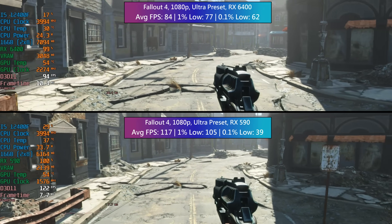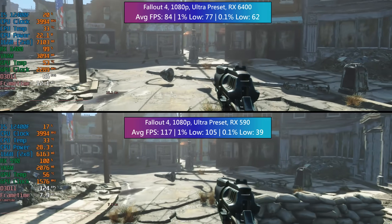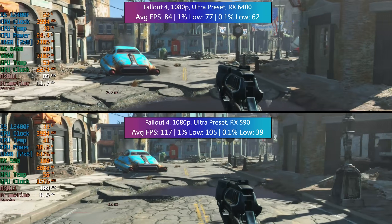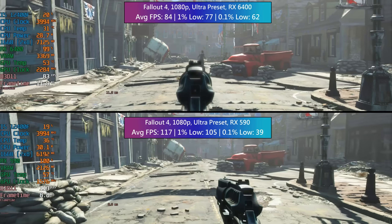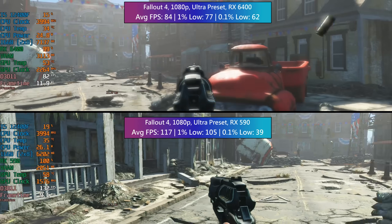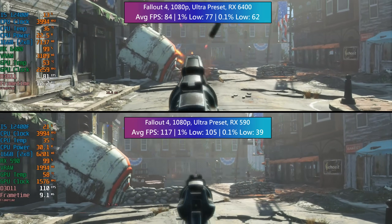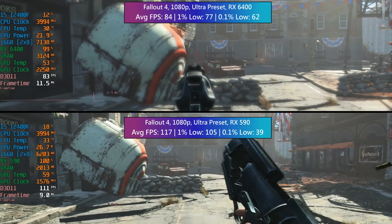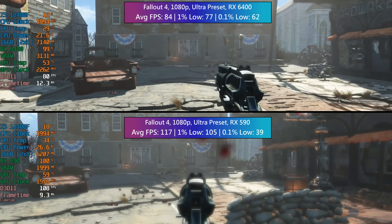Fallout 4 is also an older game, but just like before it doesn't use 4GB of VRAM — the limitation for the 6400 — even with the ultra preset. High resolution textures are disabled because they don't make much of a difference, but they decimate performance with the 4GB card. I took a walk through Concorde clearing it out of Raiders, and while both cards did a good job, it's clear your money is best spent on a second-hand 590. The 0.1% low was actually a bit worse on the 590, but overall the experience was better. If 1080p 60fps is what you're looking for, both cards are capable of that.